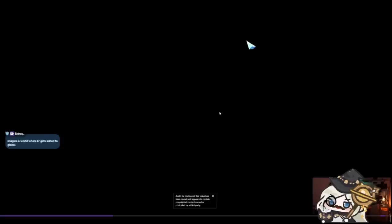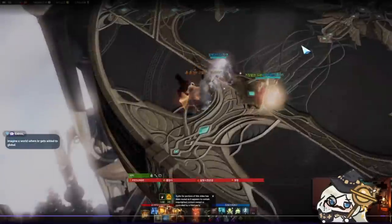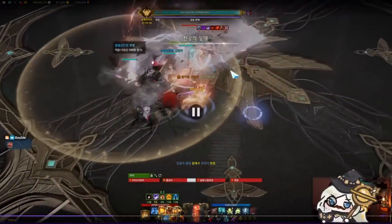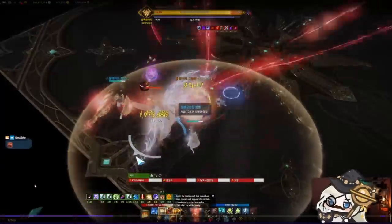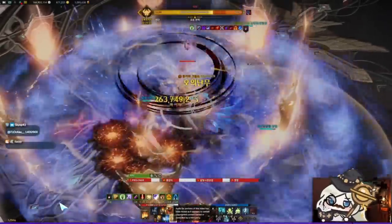We're going to start at gate 2 because gate 1 doesn't really have anything in particular. At the beginning of the fight, he always starts with the same pattern every single time — some sort of motion where it's just going to be forward, forward, and then a quick dash forward. Without fail, that will always occur, so you can always get a guaranteed hit right from the very beginning.